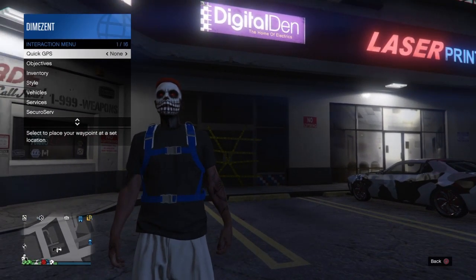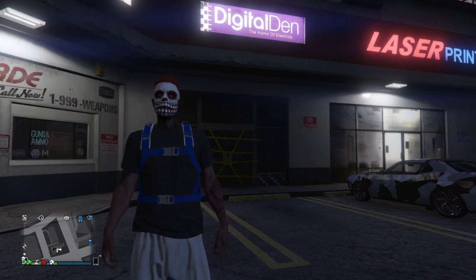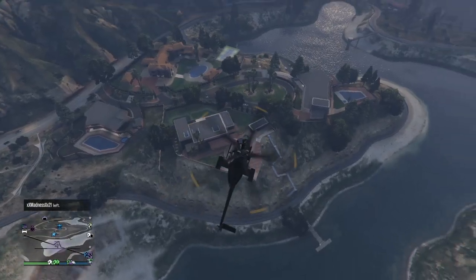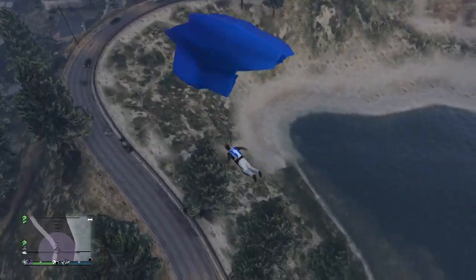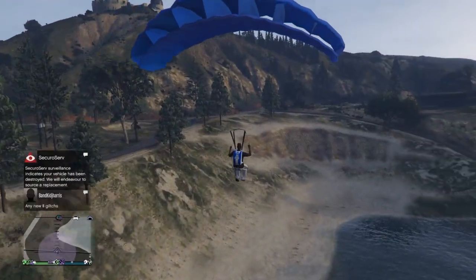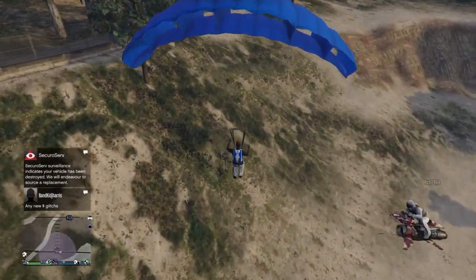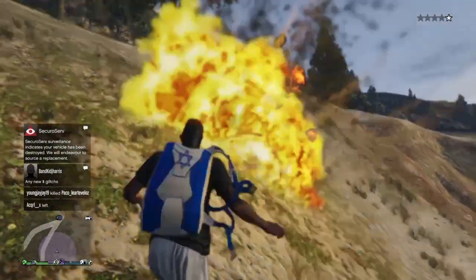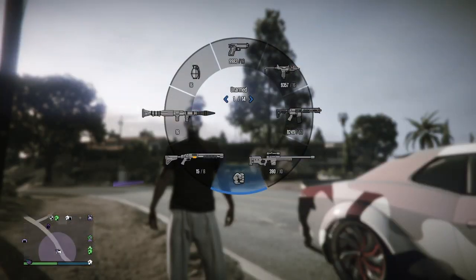Now make your way over to where the time trial is. Note: the time trial moves week to week, so its location will differ depending on when you're watching. Once you get to the time trial — jump out of your buzzard or oppressor — all you're doing is landing on the ground near the time trial. There's nothing special about this part, even if you die it doesn't matter.